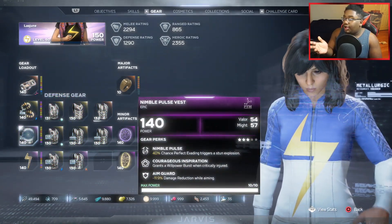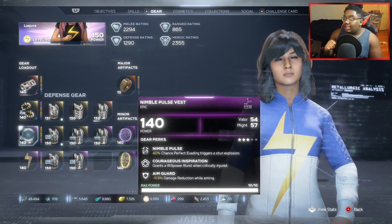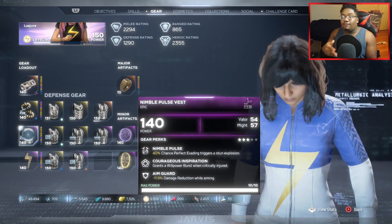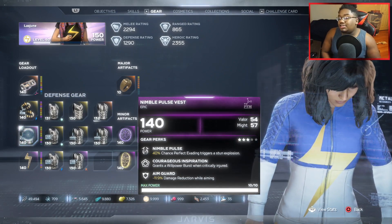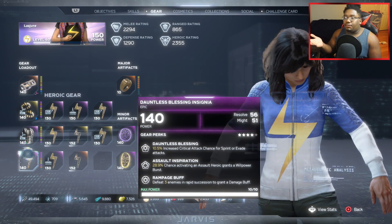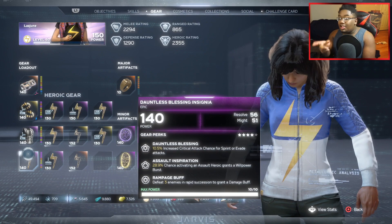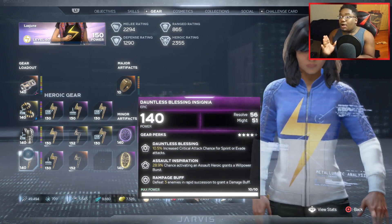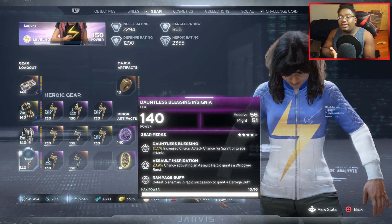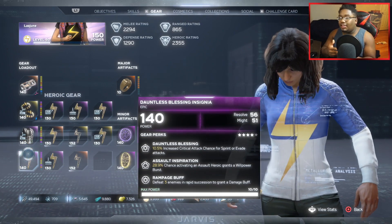For the third piece, I have basically an offensive chest piece, but the perks really help me out. The middle perk grants Willpower when I'm critically injured — this procs every single time, so when I'm critically injured I get a health burst instantly. For the last piece, two perks really help me out. I have Assault Inspiration, where using my assault ability gets me Willpower back plus the Rampage buff. The thing about the Rampage buff is if you pop your ultimate — Embiggen — it counts as defeating three enemies. You don't even have to defeat enemies; you can defeat objects in the area to proc your damage buffs.